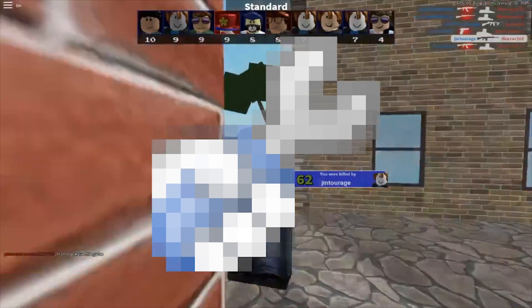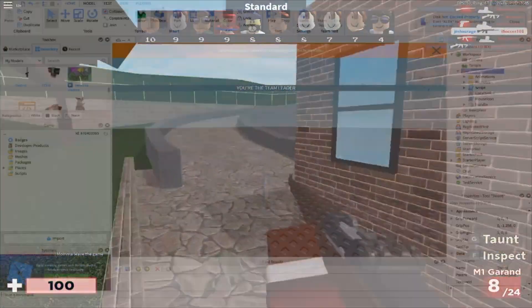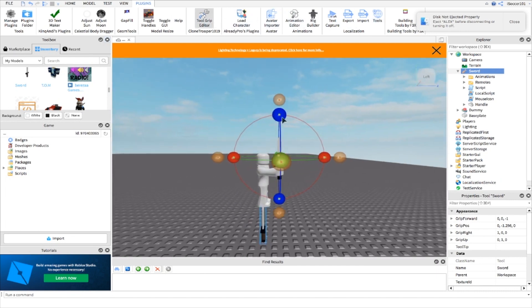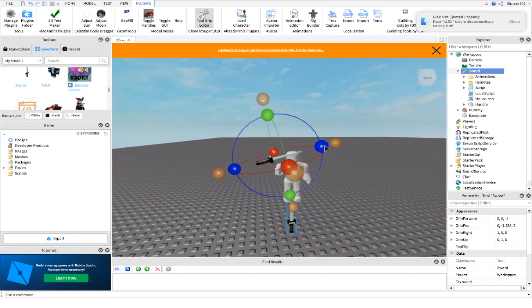Coming in at number one: Tool Grip Editor. Tool Grip Editor is actually a good plugin because you can move a weapon that you're going to make — like if you want to rotate it to either side in a perfect way. This was featured in one of my previous videos on how to make a sword, and that video nearly killed it. I decided to put this at number one because fans were asking me what plugin it was.